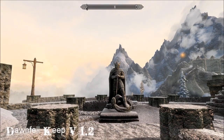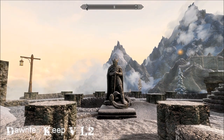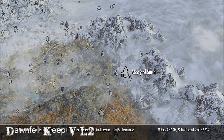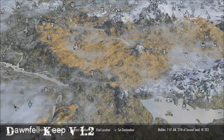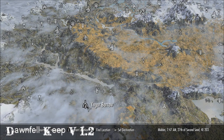Hi guys, I am back at Dawn Fell Keep. This is version 1.2 and it looks completely different than the last version. The mod author has clearly done a lot of work. I'll show you where we are on the map. This is where the old Dawn Fell Keep was — it's now called the Abbey of Saar — and the new Dawn Fell Keep is all the way over here.